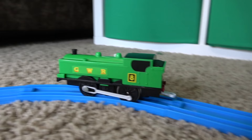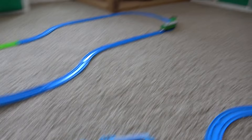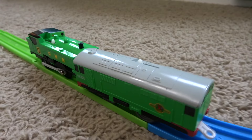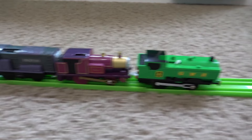Here comes Duck the number eight engine going underneath the Blue Mountain Quarry. Bokeh coming over — Bokeh and Duck. Look at this — Bokeh just pushing Duck around. Gordon says, 'I have a train to pull!' What's gonna happen? Purple meets green — look at that. Bokeh switches tracks — unbelievable — all through these edges, but here comes Gordon.